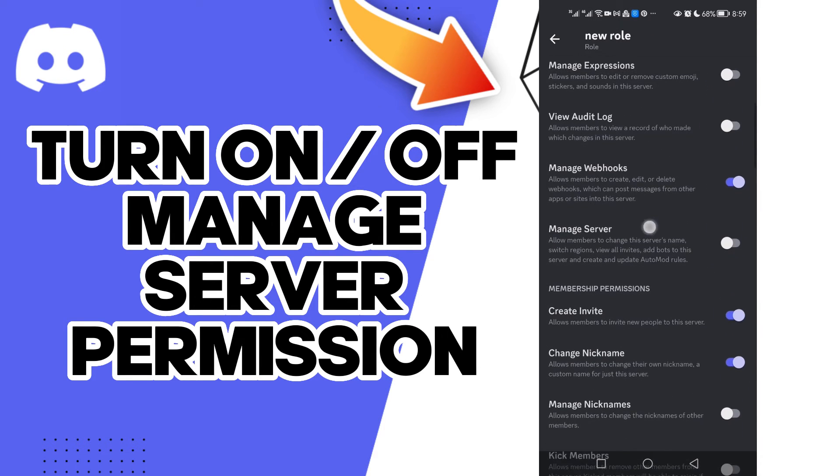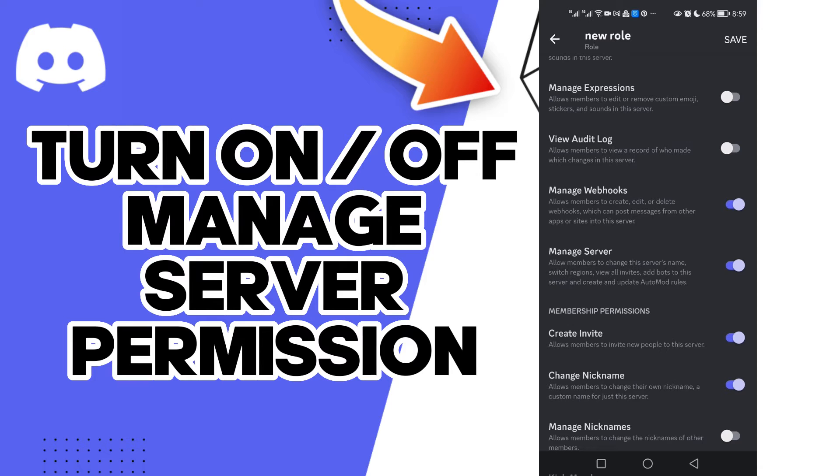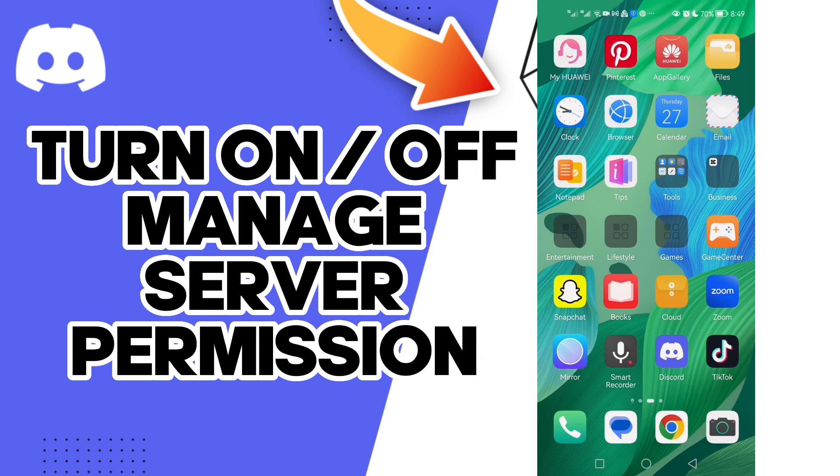As you can see, you will find Manage Server here. Click on it and it will be turned on. After this, click Save and it should be saved. And that's it for today.